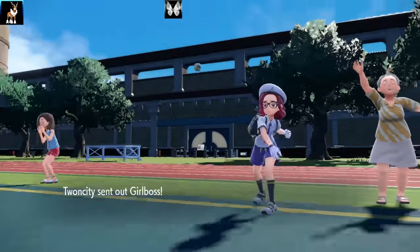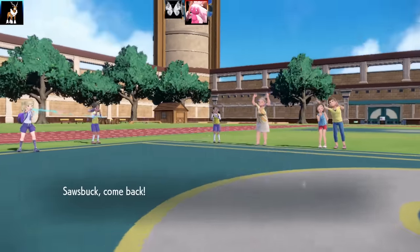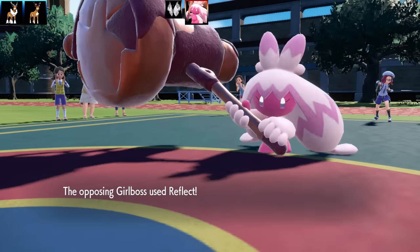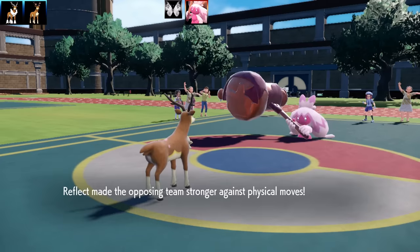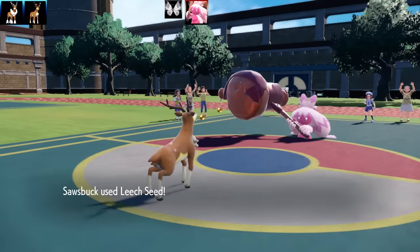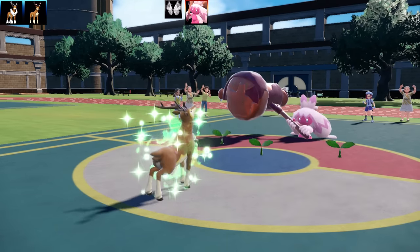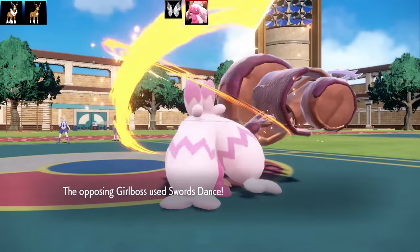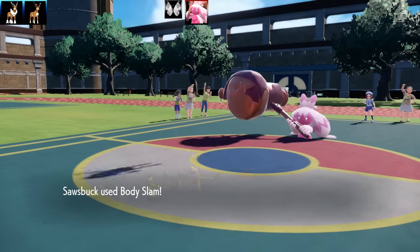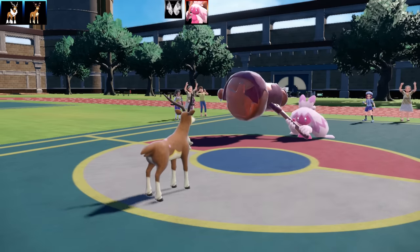Here comes Tinkaton — I'm going to go into the bulky defensive Sawsbuck. Instead of going for Gigaton Hammer it sets up Reflect and then Swords Dance. I figure it's got Reflect, Swords Dance, Gigaton Hammer, and probably Play Rough. Getting Leech Seed up is better than going for Body Slam right now. They went for another Swords Dance — setting up on my Sawsbuck which has virtually no offensive prowess — but I get a paralysis with Body Slam, which is helpful.